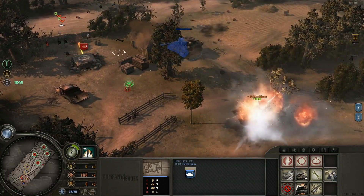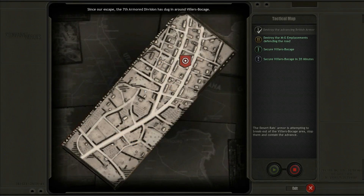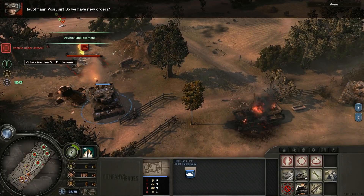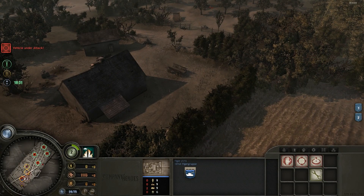There's basically no Allied tank besides maybe the Pershing, which only really showed up at the later end of the war on the Western Front. Since our escape, the 7th Armored Division has dug in around Villa Bocage. We need to clear the roads for Panzer Grenadier support. Destroy all British defensive emplacements along these routes, then assault the town and have the Grenadiers lock down the strategic sectors.